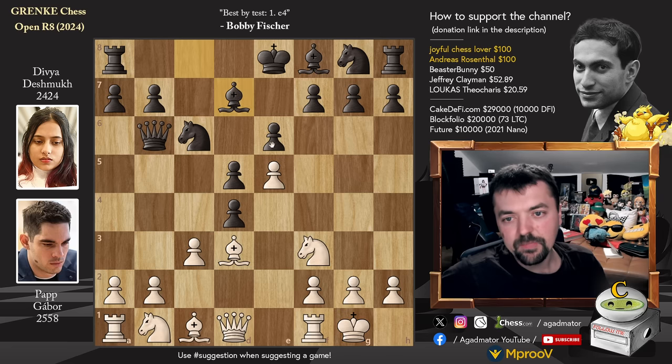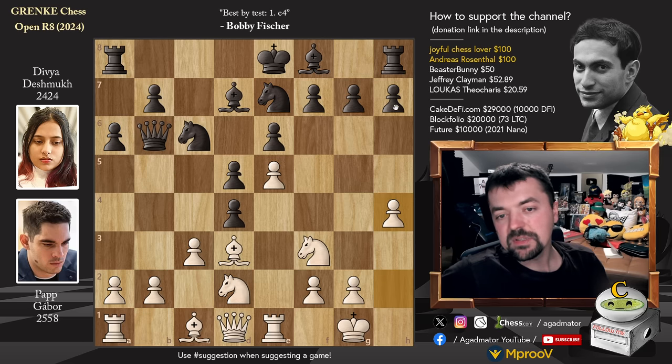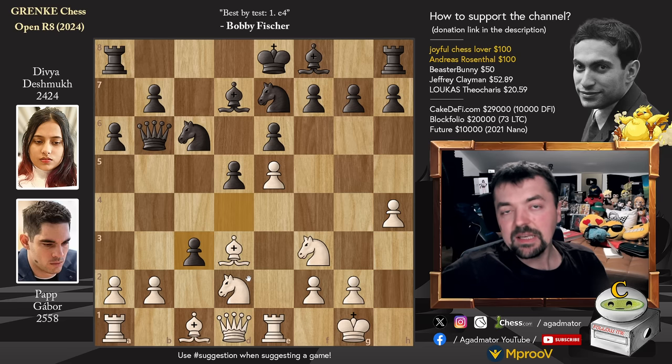Instead she goes Bishop to D7, inviting C captures on D4, but this is a well-known theoretical line — of course he will not take that. Rook to E1, A6, Knight B to D2, and Knight G to E7. Pawn to H4, and now there is a game where H6 was played, but here we have D captures on C3. And it is now, as of move 10, that we have a completely new game.